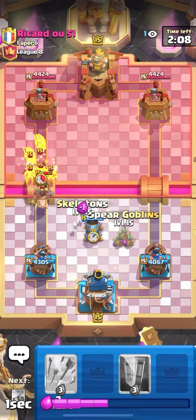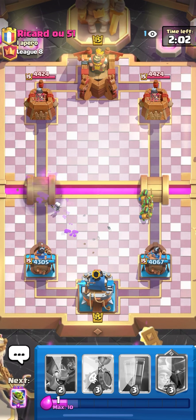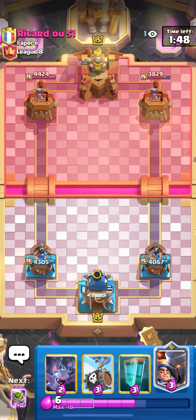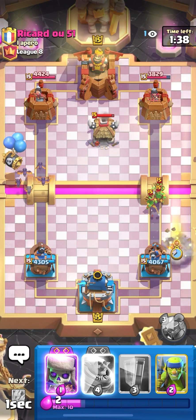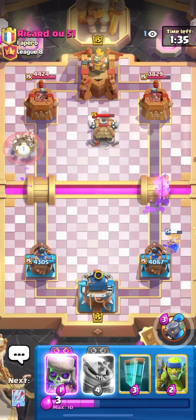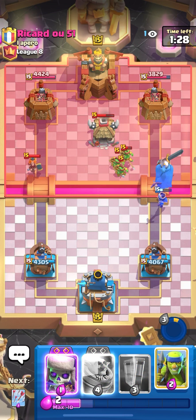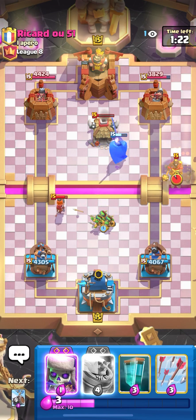We're not gonna ability — he has zap and arrows. Defensive mortar, I'm also gonna arrows this because that's too much pressure. Goblin gang, hog, hog and goblin gang, musketeer, zap, arrows — and he has goblin hut. This is gonna be tough, I don't have a spell to kill the goblin hut. If he goblin huts I'm gonna have to go opposite lane. I'm gonna lure the prince there to not take that much damage. Oh, he has valkyrie too — we're gonna ability here because I don't want to deal with all that swarm.